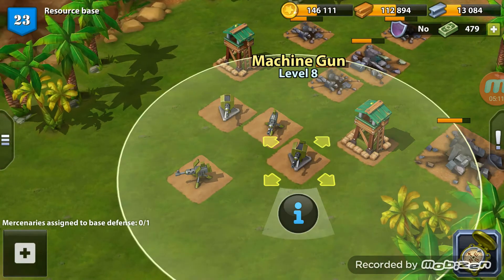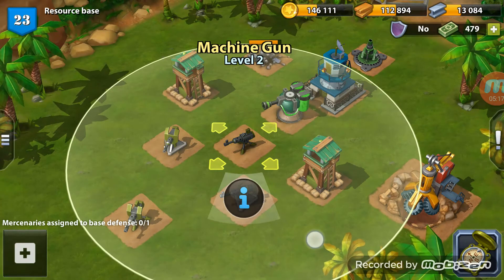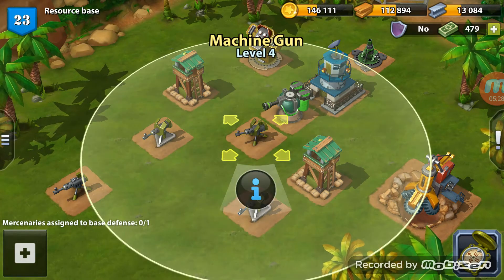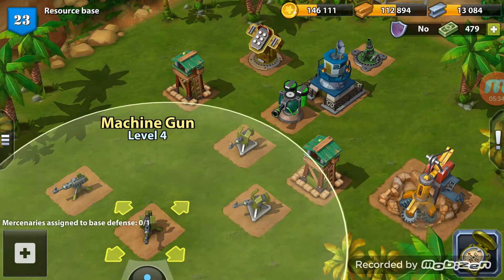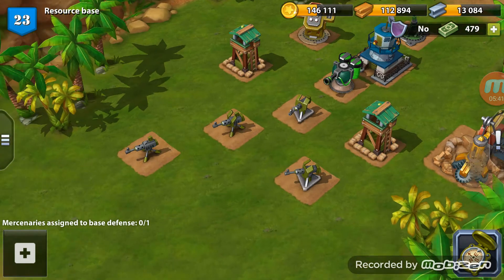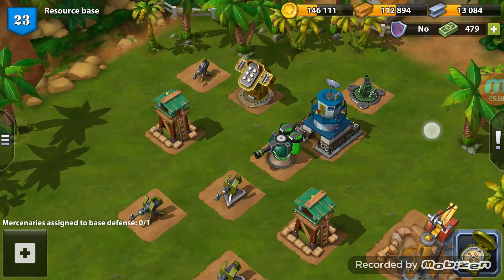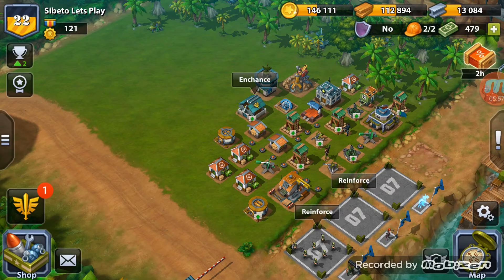Now we have more than enough resources to do an upgrade. We've got machine gun levels eight, nine, four, and two. Let's space these machine guns out a bit more — we want the better one at the back. The level nine at the back, and we can use our number two machine gun to help out the rocket launcher since that's the way I go in, giving us a bit of cover fire.